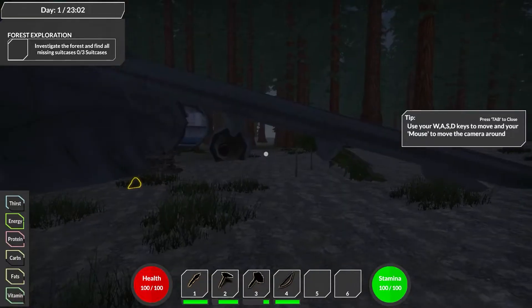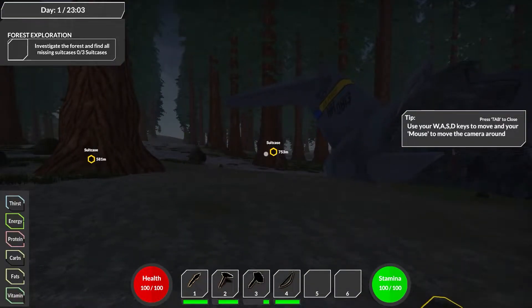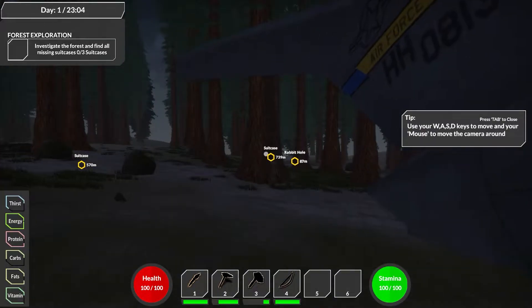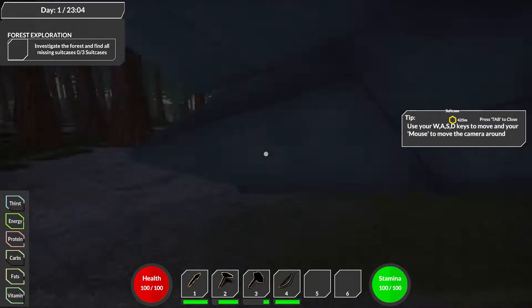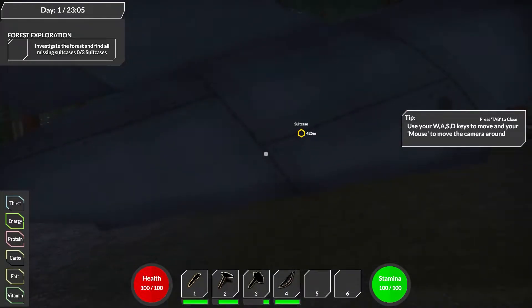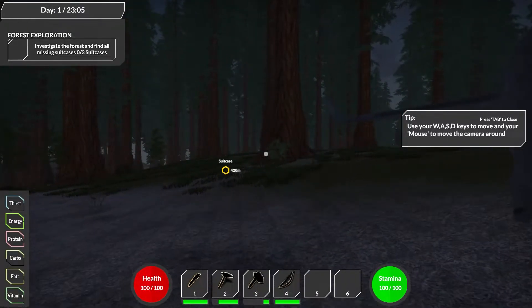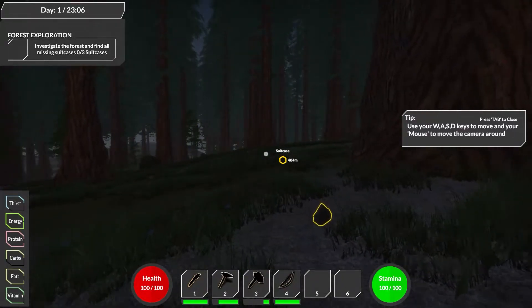I'm going to go ahead and do more of this forest exploration. We're going to have to go to the suitcases as soon as possible — they are all marked. Well, there's two. Where's the third one? I'm going to go to this one first, the closer one, and hopefully we can find anything with carbs, because I'm running low on carbs.